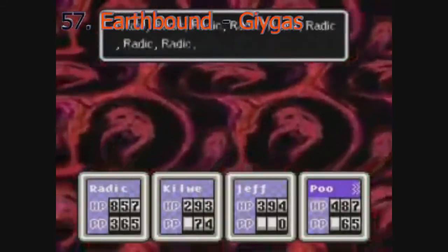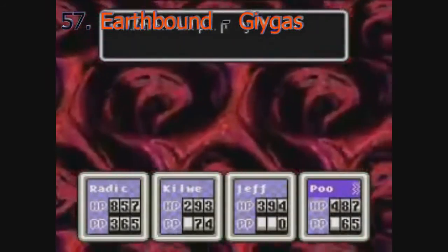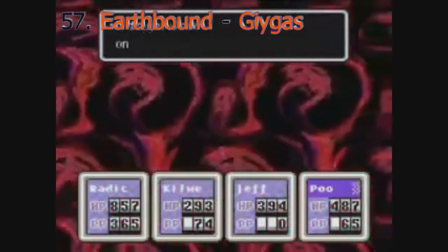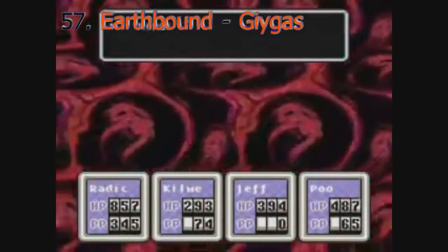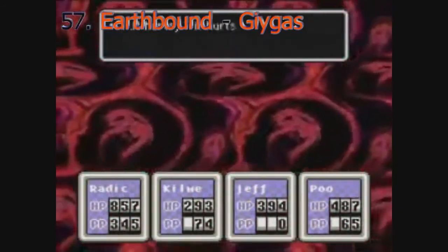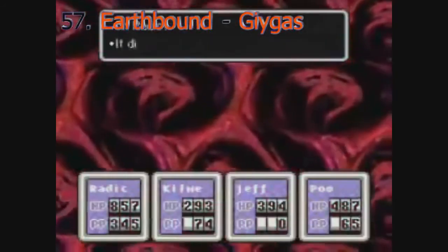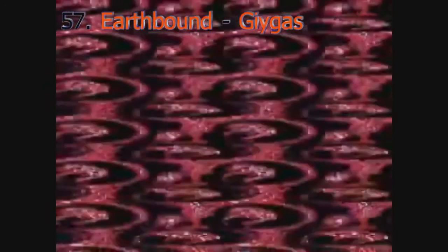Just like Lavender Town, there's not much I can say about Giygas that hasn't already been said. This boss is the single-handedly most disturbing thing in this otherwise very happy game, and it's truly an intimidating boss as well. Most of these on this list you will need to play to actually feel the intensity. The boss is based on the creator of the game accidentally seeing a rape scene in a movie after going to the wrong cinema. That should explain the creepiness of this boss well enough.